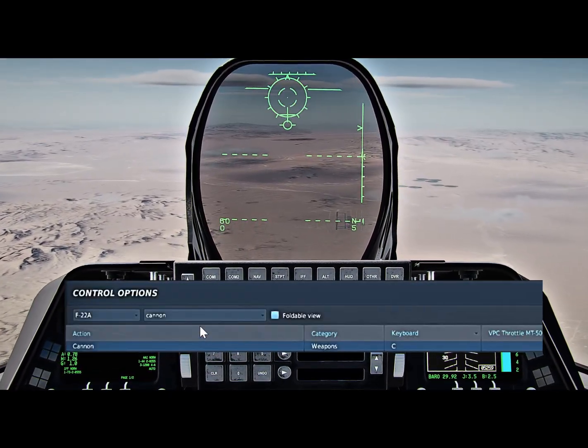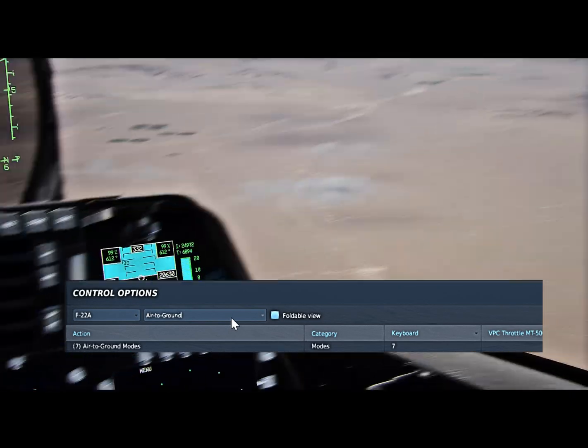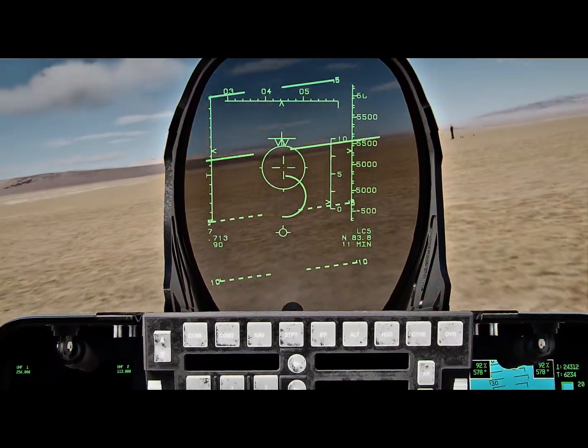Lastly, strafing. Press the C key to bring up the cannon, then press 7 for the air-to-ground mode. The air-to-ground sight is a new addition to the Raptor and is extremely beneficial especially against lightly armored targets such as SAM emitters.